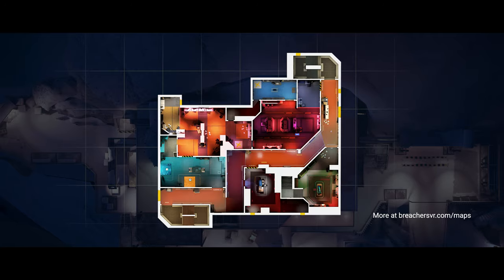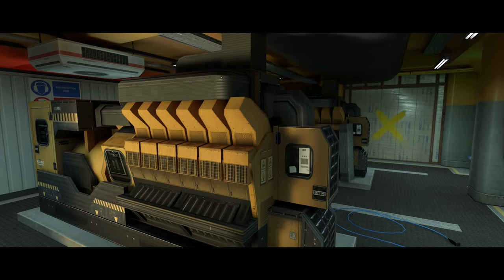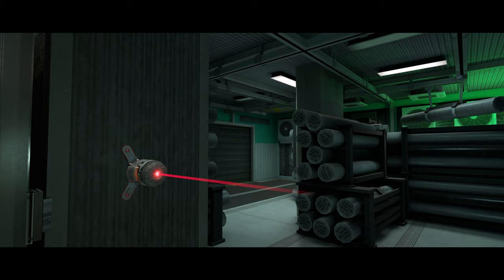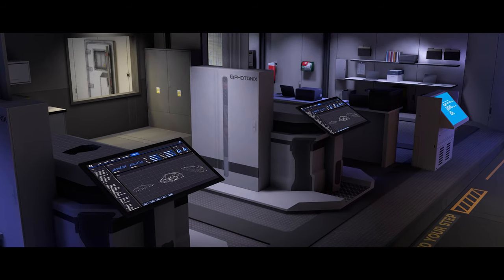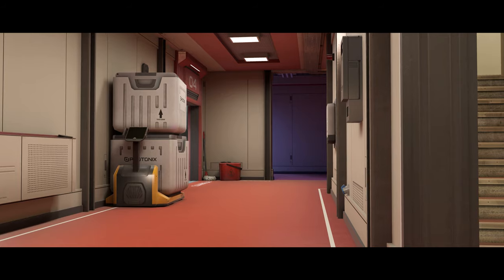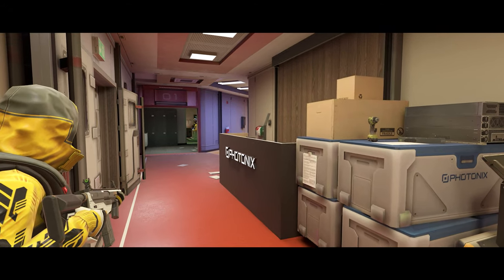Here's the intel on the facility. The first floor is the industrial area of the base. Utilize close quarters for cover and employ surprise tactics against your opponent. The middle floor houses the laboratory — this is where our cloaking equipment is researched and tested. This floor has a central hallway that connects both stairways. Don't stay out in the open.